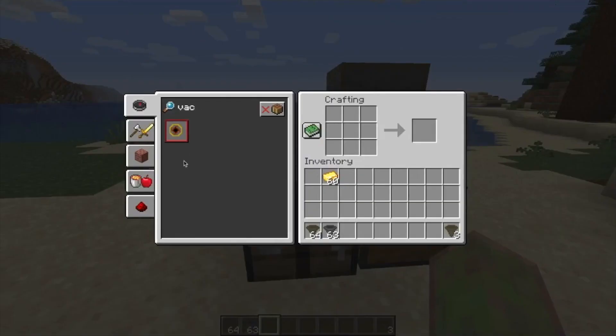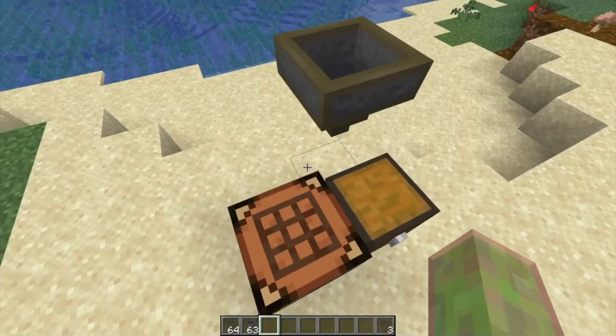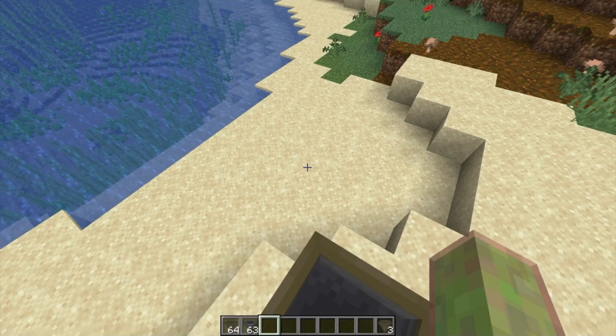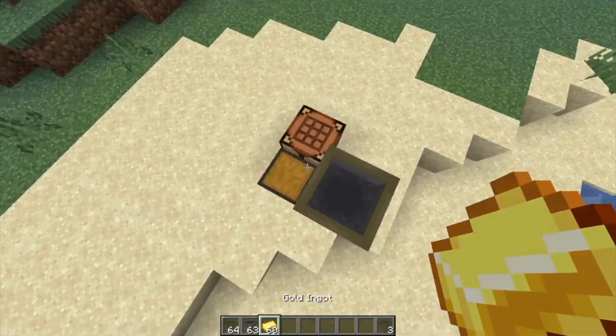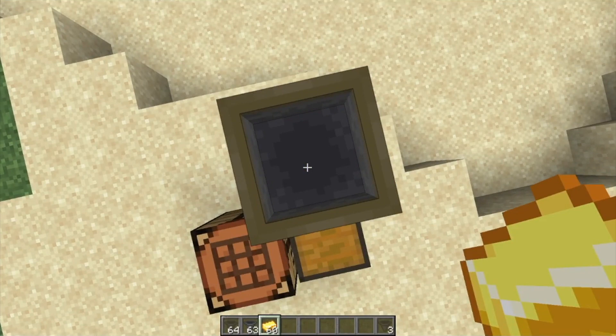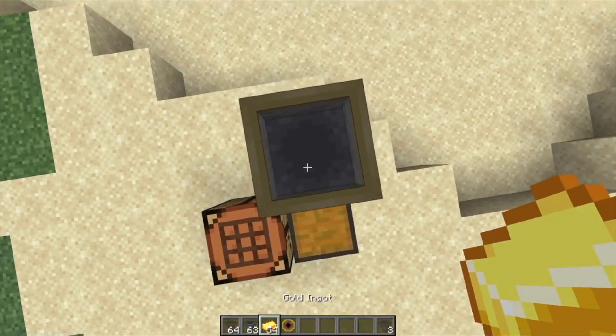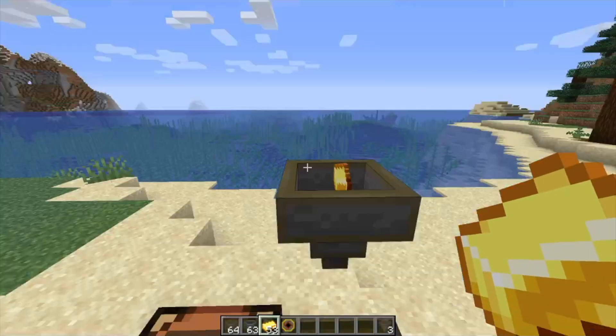The first upgrade on our list is the vacuum upgrade. What this upgrade does is restore the functionality vanilla hoppers have where they suck in nearby items. By default, a Hopper Plus will not do this, but crafting a vacuum upgrade and placing it in a Hopper Plus will allow your hopper to do this. The reason it doesn't do it by default is because sometimes items floating around can get into your collection system when you don't want them to. So if I drop some gold, it should go right in — there we go. And if you take the vacuum upgrade out, it won't go in.